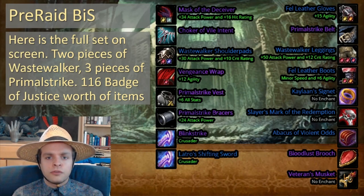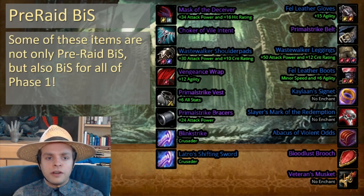Here's the full set on screen. There are two pieces of Wastewalker armor, three pieces of Primal Strike, and 116 Badge of Justice worth of items. If you want to go hard, this is the set for you. Some of these items are not only pre-raid best-in-slot, but also best-in-slot for all of Phase 1. I'll be sure to highlight those items as we go through them one by one.